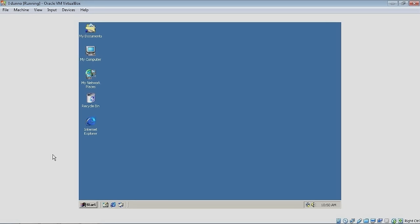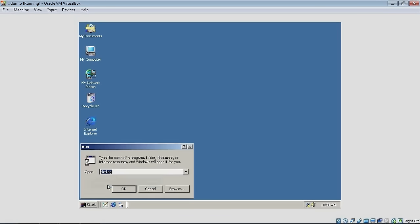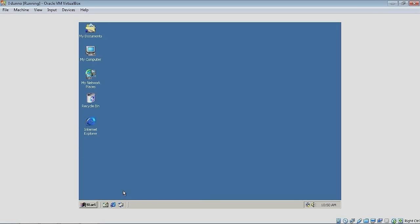But I now have a working version of Windows 2000 Professional and it now has sound. Still no Direct 3D acceleration, but at least it has sound now. So if we go into the DX Diag here...